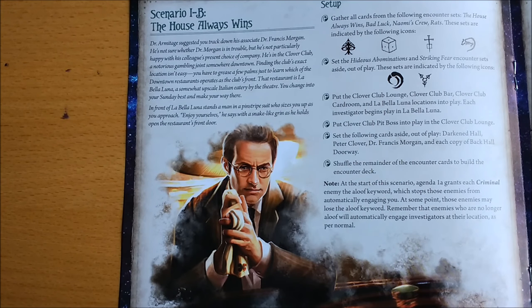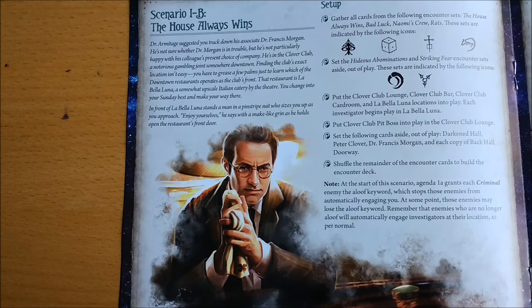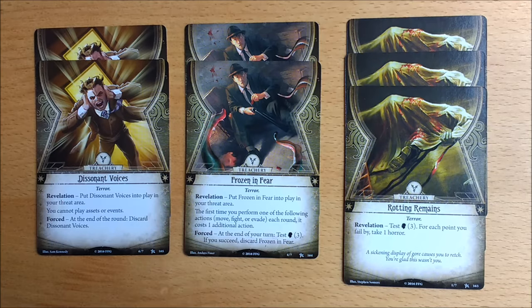The setup instructions for The House Always Wins are found on page 6 of the campaign guide. You're going to be using 6 encounter sets. Two of those come from the core box: the 3 copies of Swarm of Rats and the 7 cards from the Striking Fear set.